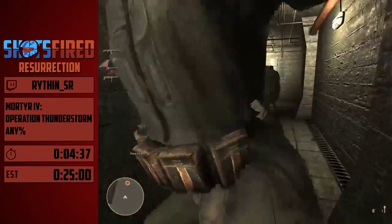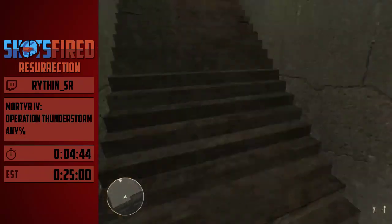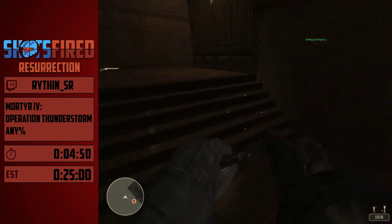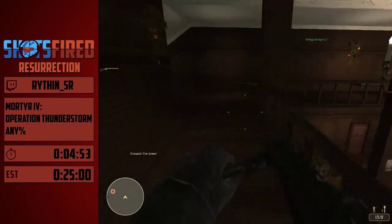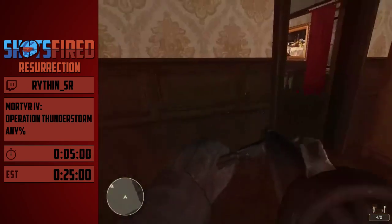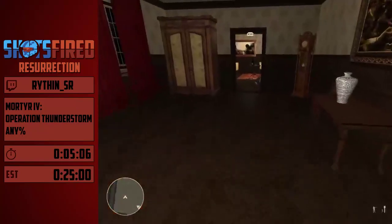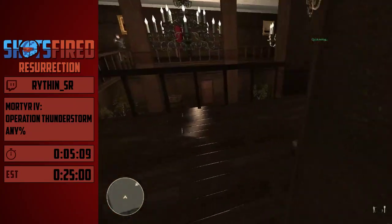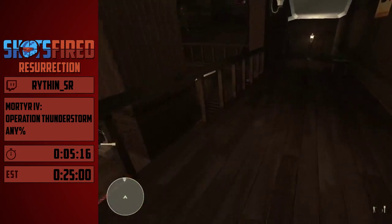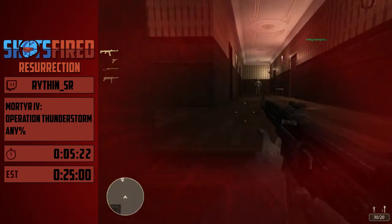Unbelievable. Alright, this is another glitch that we stole from the FEAR speedrun called melee cancelling, or punch cancelling. When you melee, you can crouch to reset the animation and just start another one. You can do like five melees in a second — it's pretty good. Grab the keys again, gonna make a quick save. Let's just get out of this level.